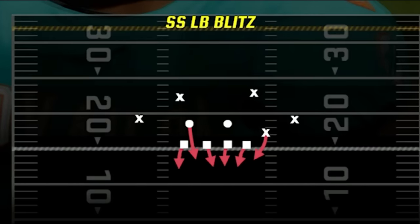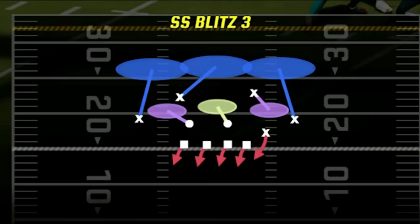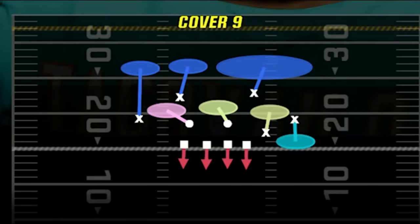The four plays I'll be using the most are my SS Linebacker Blitz and Linebacker Blitz for pressure, the SS Blitz 3 for deep coverage which is also a good blitz, and the star of this scheme in the Cover 6 — which is my best base defense for run and pass, and probably the best zone coverage used in the game.